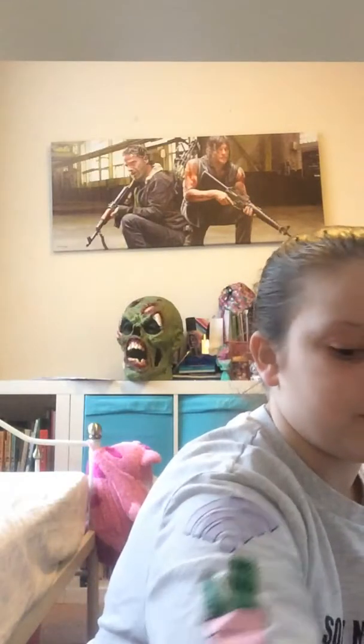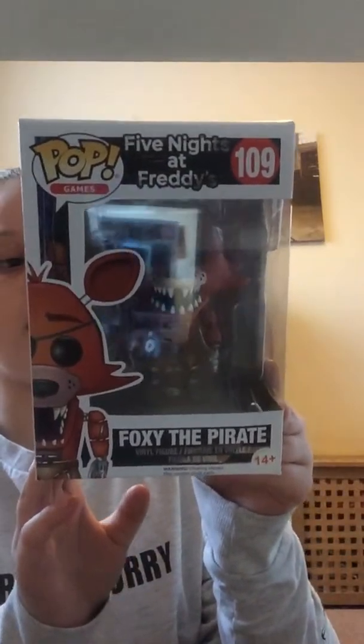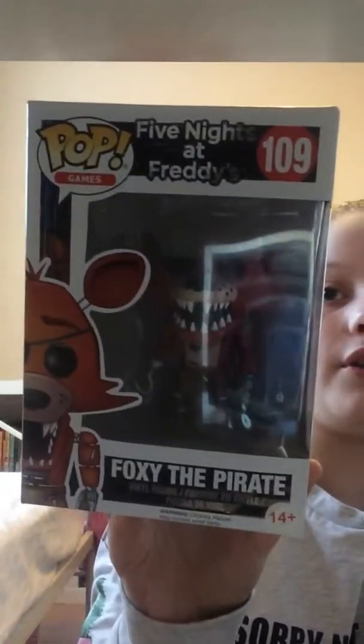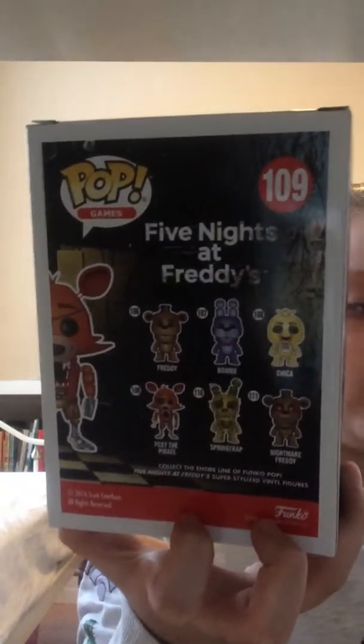Don't go — we've still got our Walking Dead ones. That was possibly the smallest collection we have — actually the Five Nights at Freddy's ones are smaller. Let's move on to the Five Nights at Freddy's ones. First up we have Foxy the Pirate, number 109, and we have the whole Five Nights at Freddy's collection — all of them.